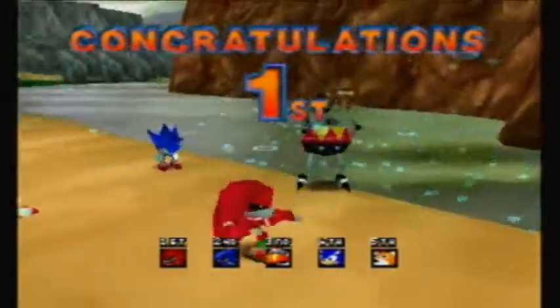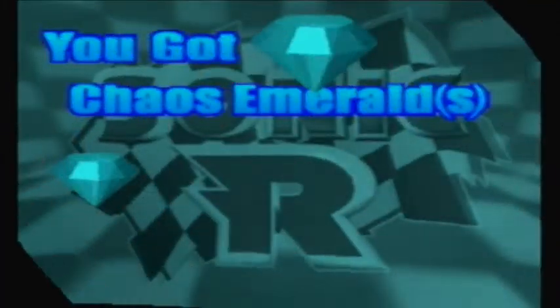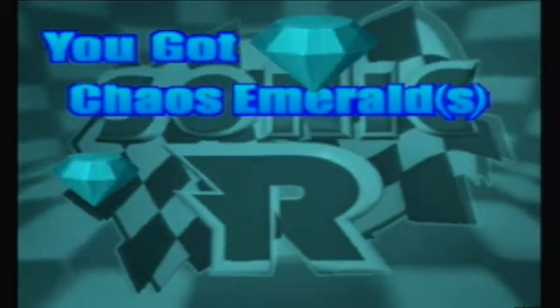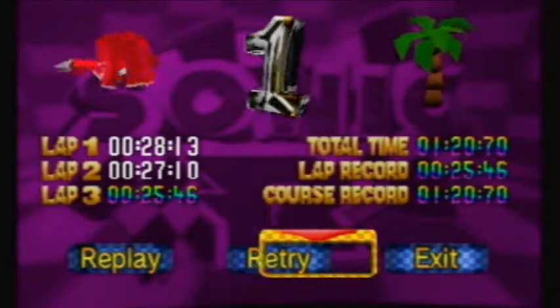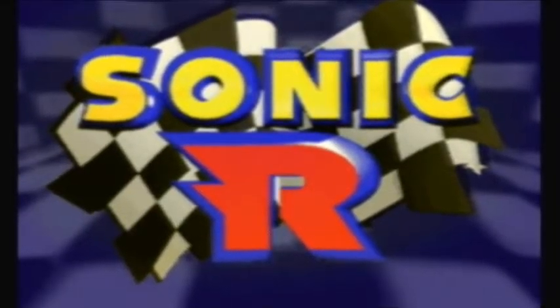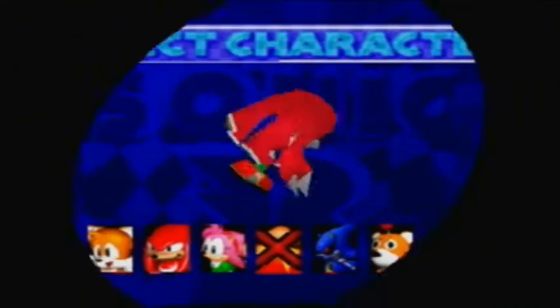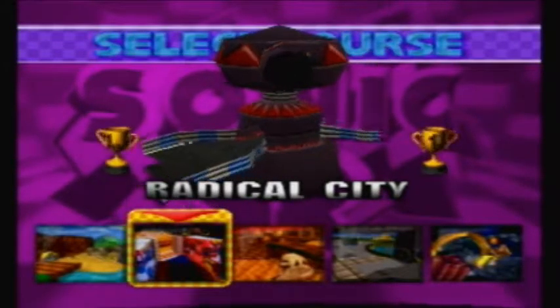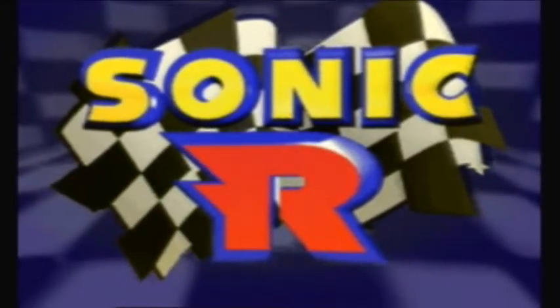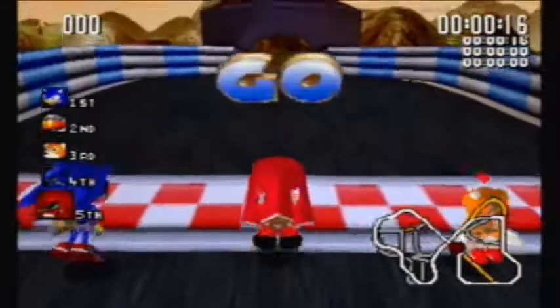We came in first place, meaning we obtained the emerald, and this time it's not going to be a dick about it and say you got no emeralds. Yep, you got a Chaos Emerald — I should have just said you got one Chaos Emerald, but okay. So yeah, we exit, now back to the menu and to the race again. This time it's Radical City. We did unlock the one-emerald place in the sky, but I'm not going to go to that level until I unlock all the Chaos Emeralds — and there aren't any Chaos Emeralds there.